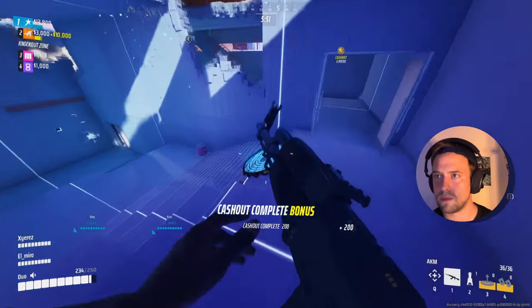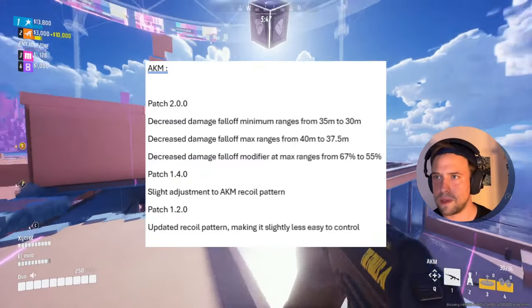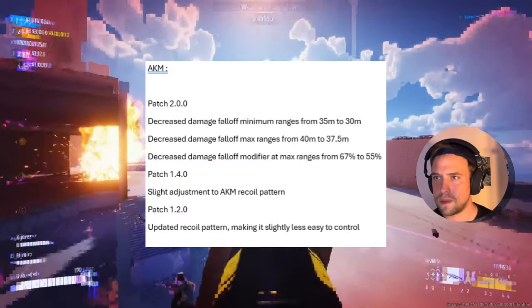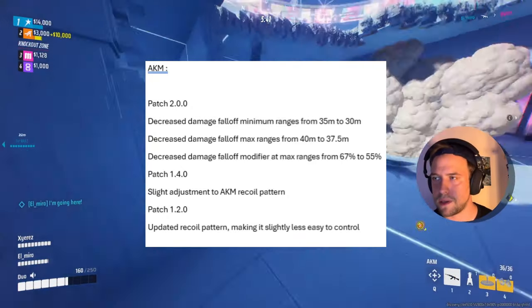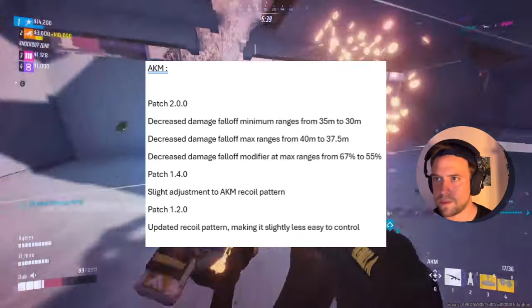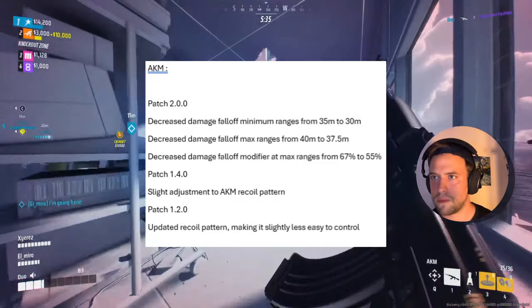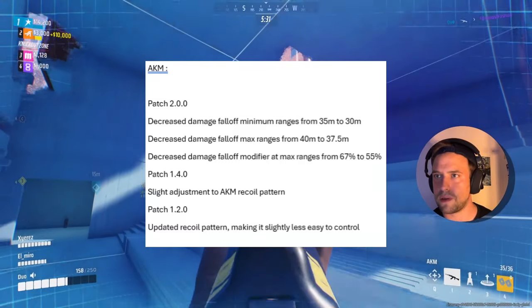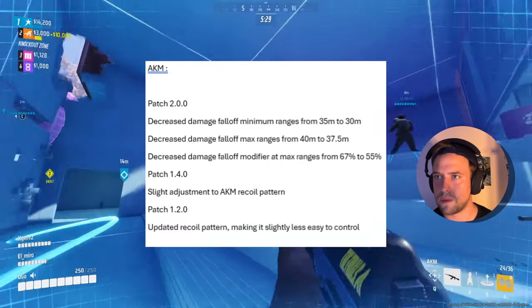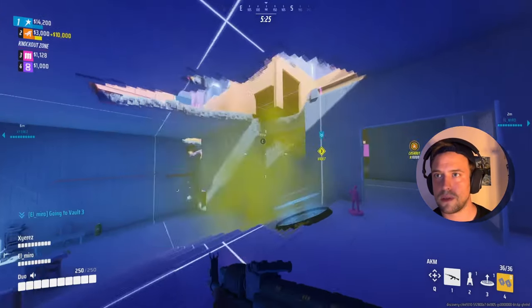For the AKM, a similar but less strict path was followed. The recoil pattern was modified right at the launch of the game in Season 1, meaning that except for players who had played in the Alpha or Beta phase, the change was not even realized by most. This was then adjusted for the better in Patch 1.4. Since then, the only real change done to the AKM was at the release of Season 2, where Embark basically rendered the gun extremely difficult to use at high distance.